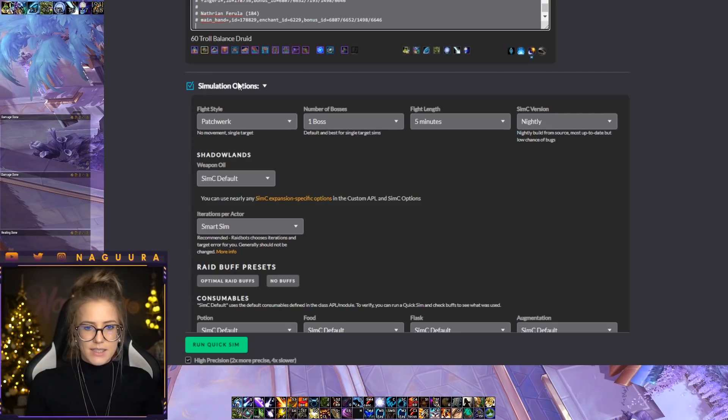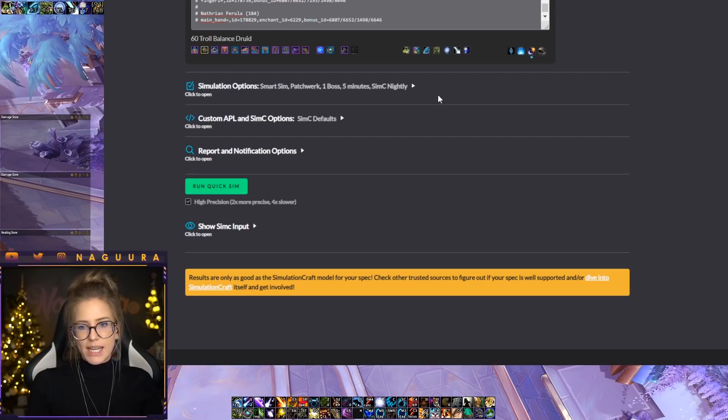The custom APL you should never touch, and the report notification options and SimCraft input as well — we only really care about the simulation options. So open that up and first look at fight style. Fight style is actually very important because the only fight style that really works properly for almost all specs is Patchwork.